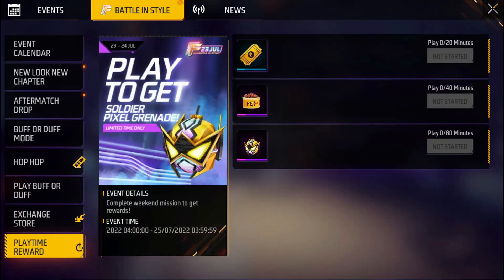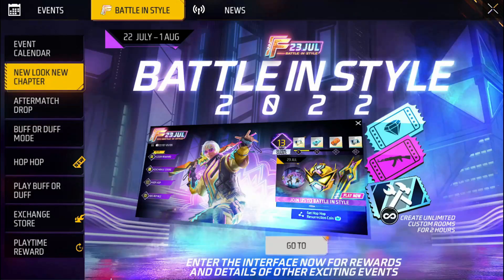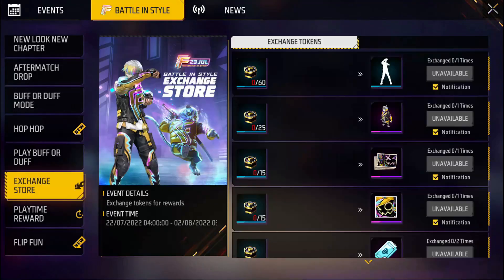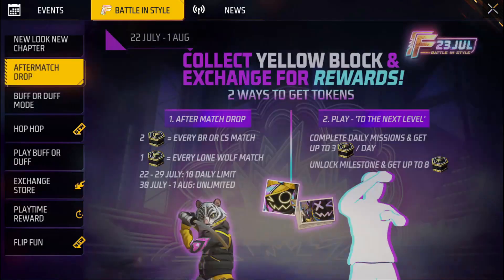If you jump in, you will get 200 points. After the match drop, you will get tokens. If you use these tokens, you will get the emote. If you jump in, you will earn 60 tokens.